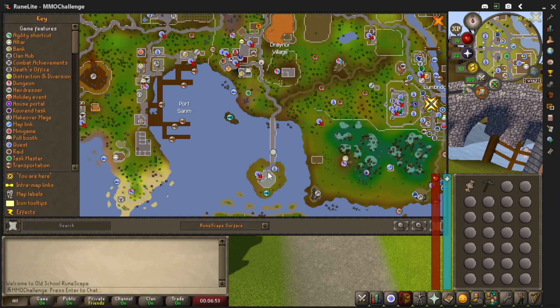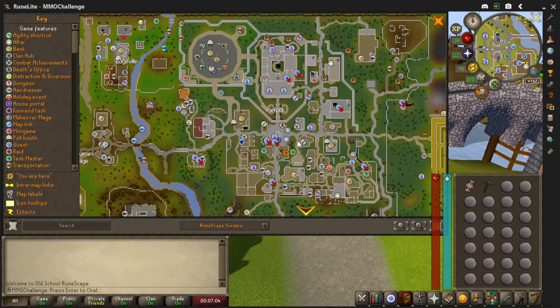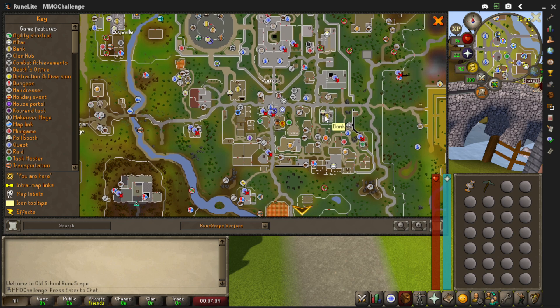So I teleported over there and got a bunch, but I needed to go back and forth. Up in Varrock, I went and got a bunch by going to right along the east here. See how there's a bank right here? I'll highlight it.